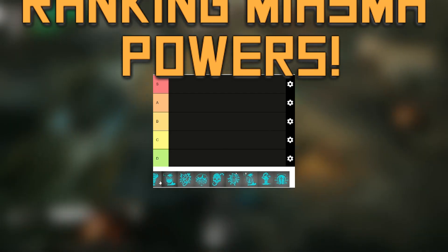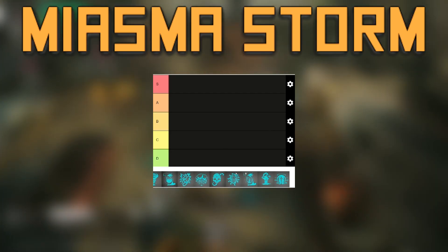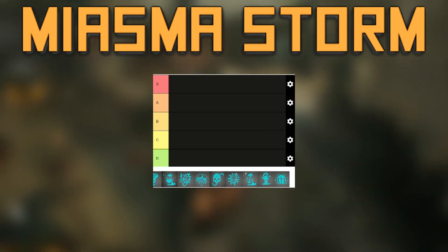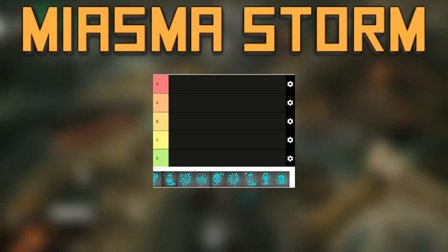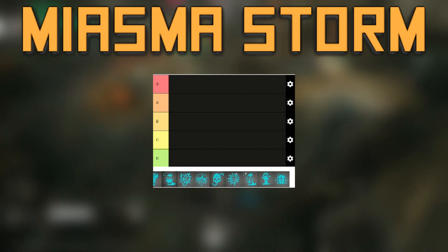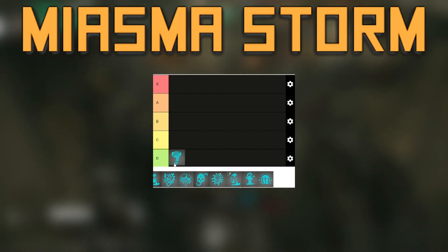Ranking the powers in Miasma Chronicles. First we have Miasma Storm. Honestly, it's pretty garbage. Its usefulness is significantly hindered by terrain and the amount of enemies who end up being knockback resistant. It just isn't worth any resource investment in combat. D tier.